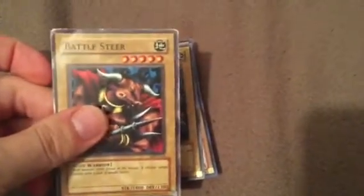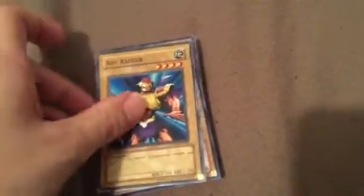Red-Eyes Black Dragon, Ganruzi's Battlesteer, Spirit of the Harp, and Rock Roto to finish off his normal monsters.